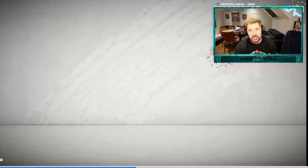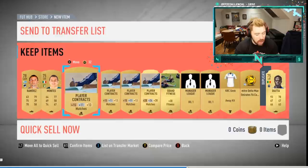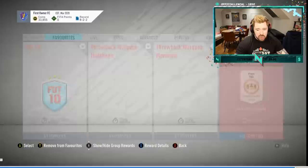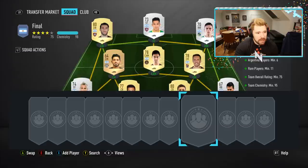We had some packs from the squad battles rewards: a gold pack and two 7.5K packs. They weren't fantastic. But we also got the two 25K packs from the weekly stuff because I have the ultimate version of FIFA — the premium version. We did end up getting one board: Sirigu, which is going to be quite handy. Then I was talking about the Sudamericana, and how I now have enough coins at 34,000 to finish the Sudamericana League.